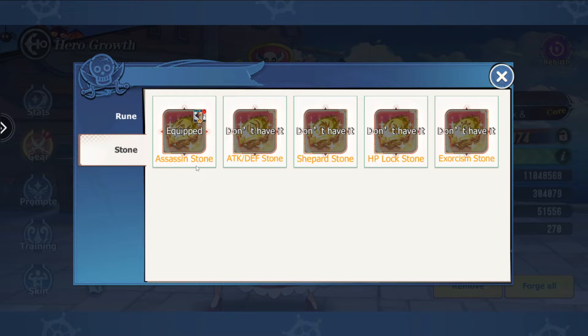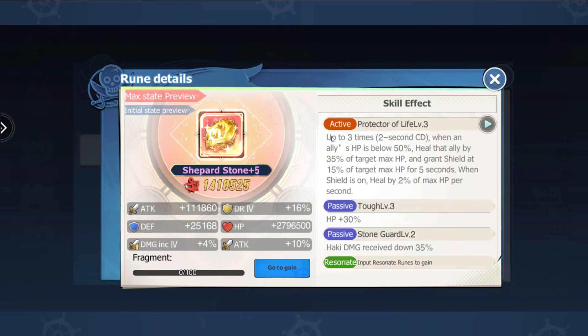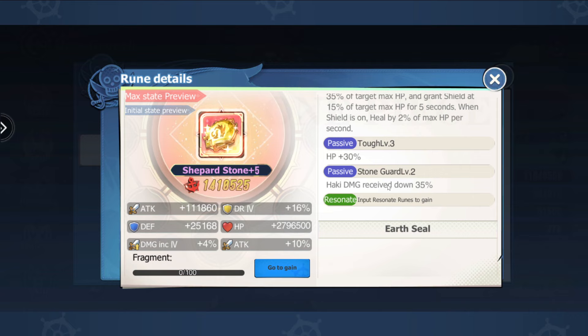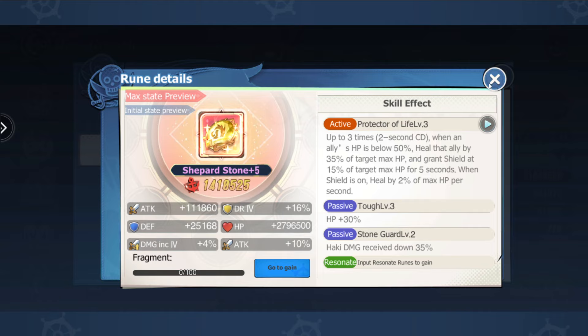Runes are interesting, because with tank runes there are really two or three you could go. The best one is going to be Shepard — at least, this is the one I like the most. What it does is heal your allies and give them a shield. It's quite a supportive rune, but it comes with 30% HP buff and Haki Damage Down. A lot of pay-to-win players are going to have lots of Haki damage, so having 35% damage down is absolutely fantastic. Giving your team a shield also improves their survivability.